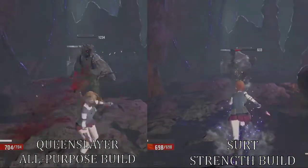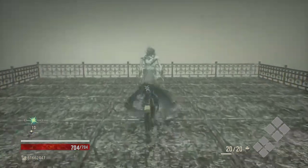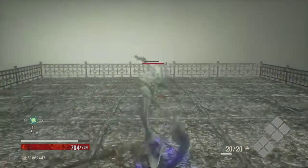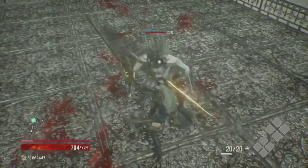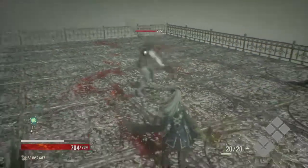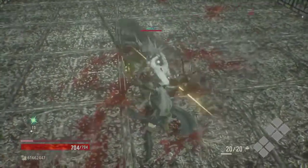I'll be throwing around some terms as I describe the weapons and their moves, so let's make sure there isn't any confusion. The weak attack is just that — a quicker, low damage, low stamina cost attack. The weak attack chain is simply the series of attacks that happen when you repeatedly press the weak attack button. Sometimes it's just two swings, sometimes it's three swings, and sometimes it's four swings.